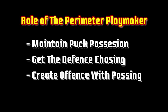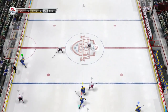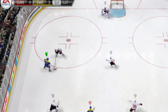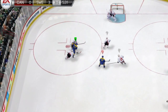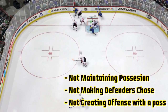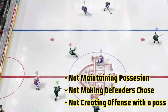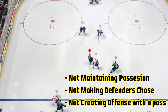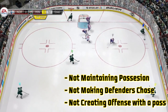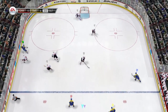In NHL 14 for the online lobbies, you'll notice that a lot of players have a tendency to move the puck into the middle of the ice looking for that highlight reel goal, that last-minute cross crease. But a lot of the times you give the puck away causing turnovers. This is not what a perimeter playmaker does — this is not maintaining puck possession, not making defenders chase you, and not creating offense with a pass. This is simply turning the puck over.